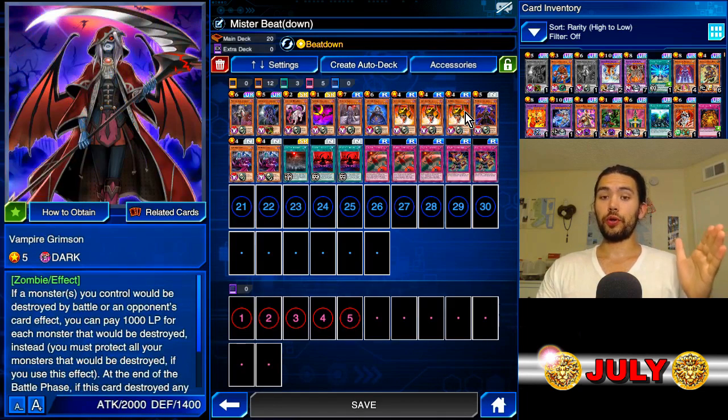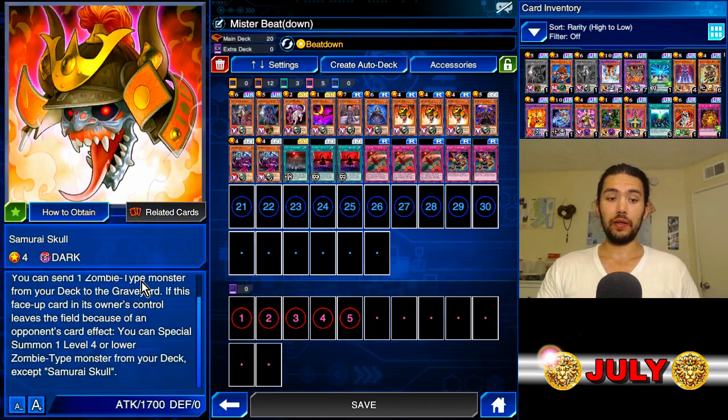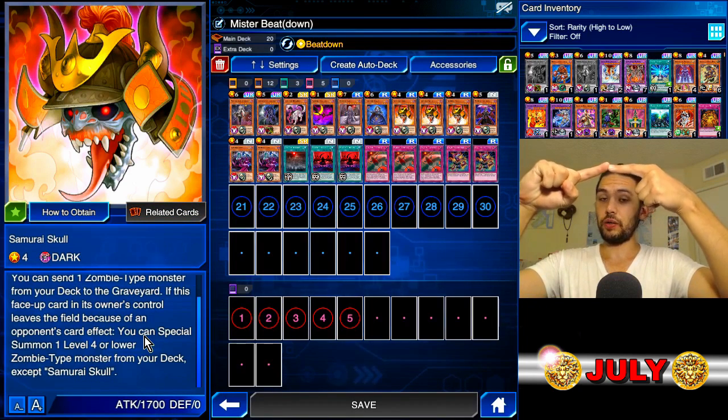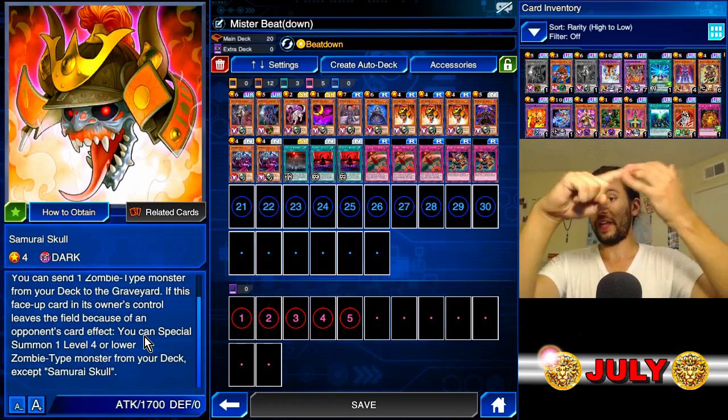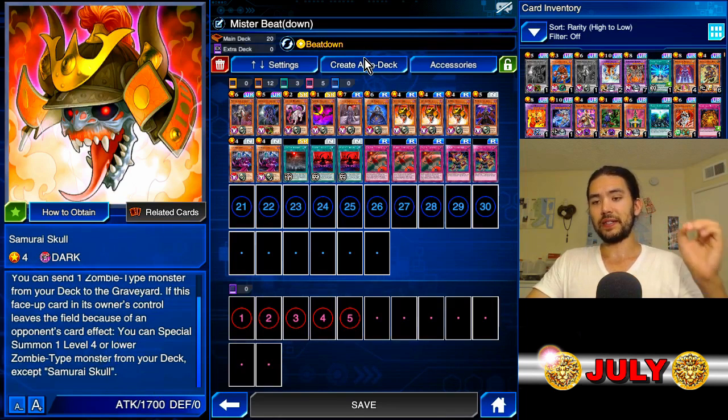Our other hard worker for this Vampire deck is Samurai's Skull. When he's normal summoned, you can throw a zombie to the graveyard, and if it's removed from the field by an opponent's card effect — that's banishing with Amazonist Ambush, that's Treacherous Trap Hole, that's Super Rush, that's Flash Seal the Forbidden Spell — you can special summon one level four or lower zombie-type monster from your deck, except Samurai's Skull. That is really good because we have a lot of removal in the game, so Samurai's Skull, even though it's an old card, is still going to be getting us that good value.